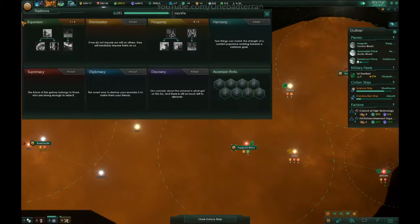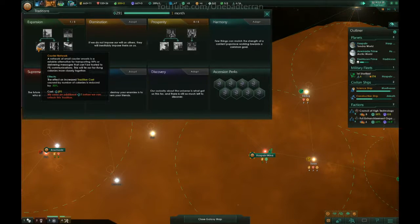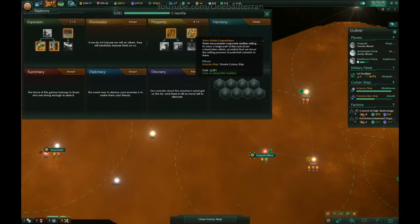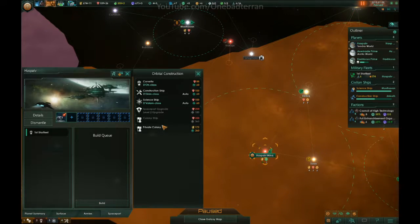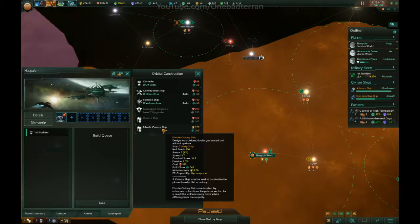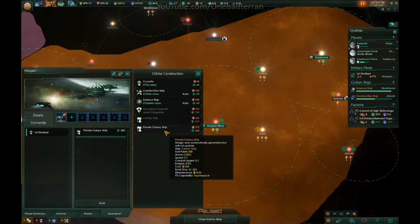So we have one of these, none of these. We could get reduced future cost. The private colony ship — I think that's what we want to do right now. So then we can go here and say build a private colony ship, which costs 175 credits, and we can colonize en masse.